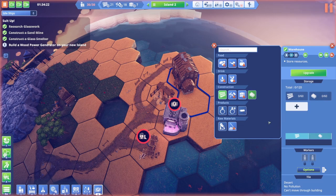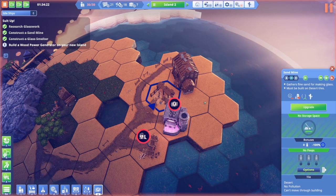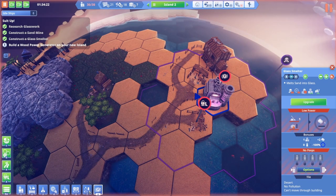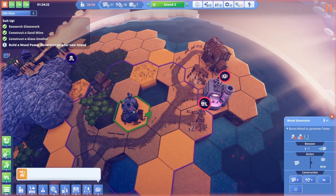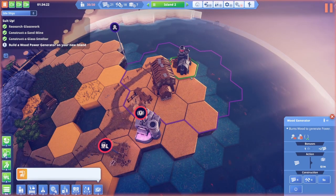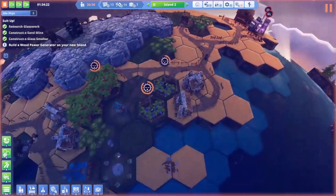We also have iron, but we're not worried about iron. What about sand? Yeah, we should probably do sand as well. We have a sand mine right here. We don't have power, so we need the wood generator, but we want a little extra wood first. Here's the wood generator — it burns wood but also pollutes. Let's put that way up here so that it doesn't pollute this area.